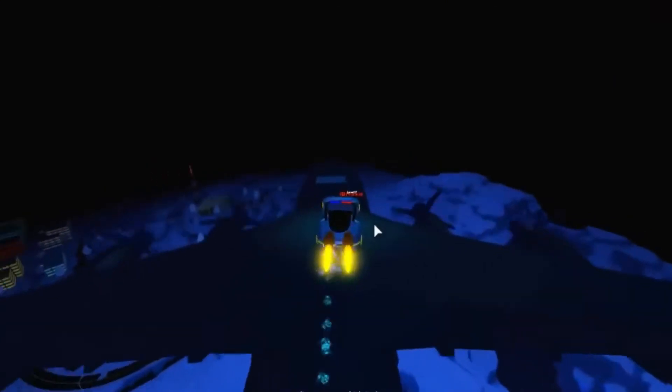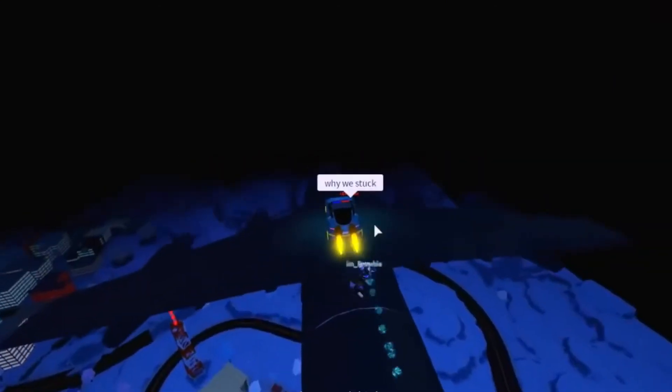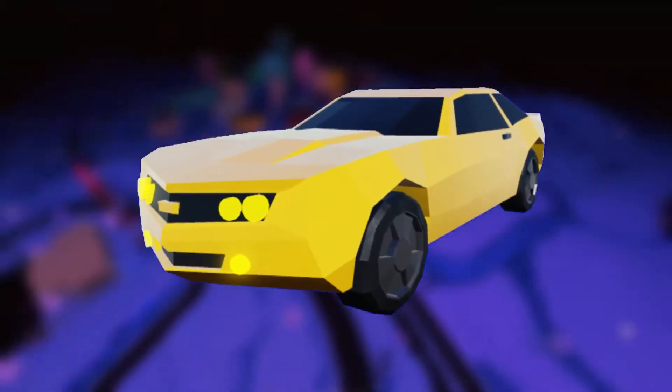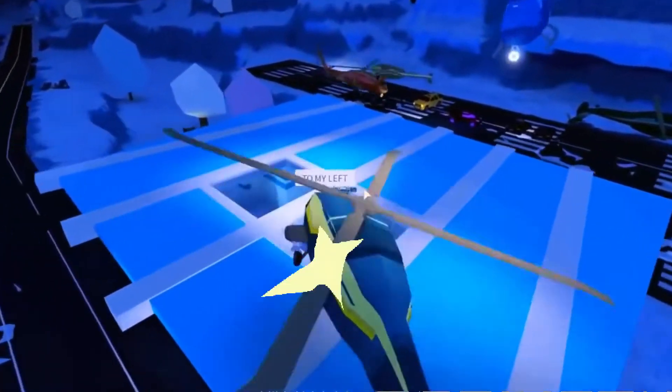After all cargo crates are loaded, the back door closes to prepare for takeoff. It will take off quite gradually, not even relinquishing the speed of the Camaro. The cargo plane will then fly throughout the map for nearly a minute, eventually passing out of bounds near the town.